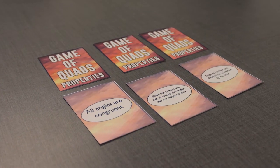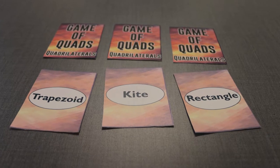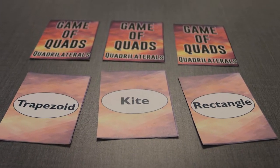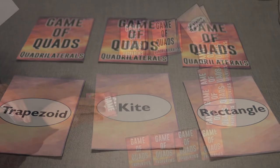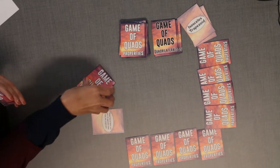We will be using property cards and quadrilateral cards. The objective of the game is to find at least three property cards that match with its quadrilateral. You play a property card when the property on the card matches the type of quadrilateral flipped over.